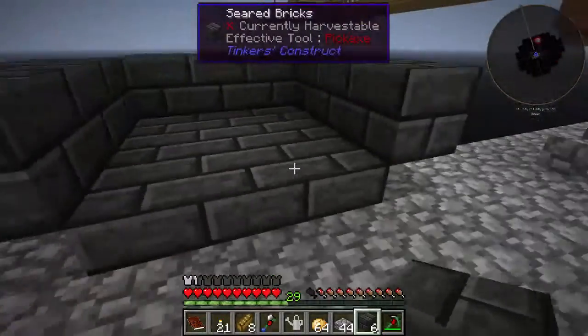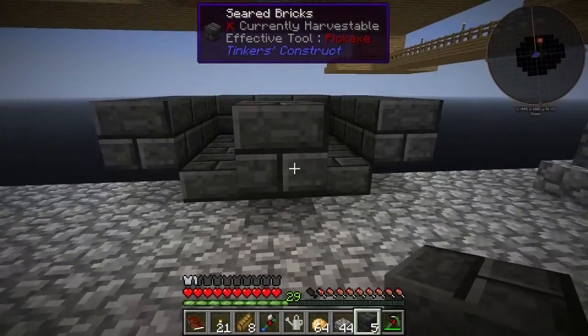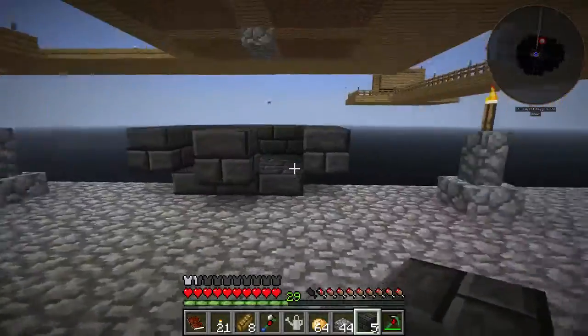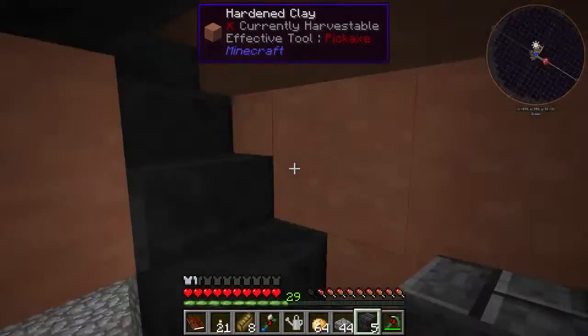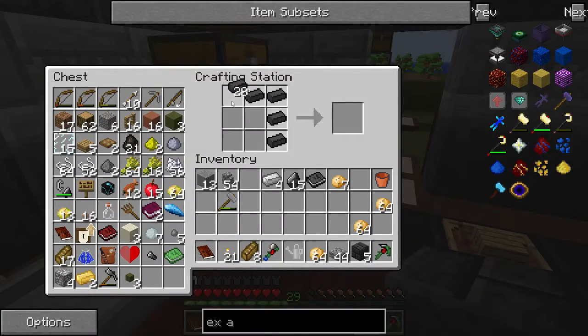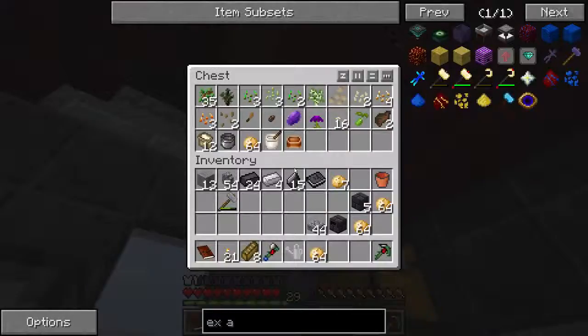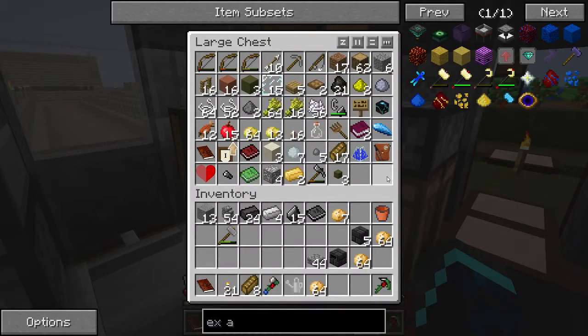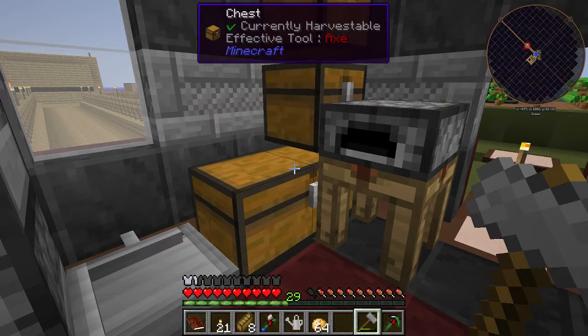I want to do ore doubling but I don't really want to use Tinkers for it, specifically because it will lag out the game if we use Tinkers for melting all of our items — the constant amount of liquid updates in the smelter causes significant lag, so I'm not going to mess with it. I need a seared drain — do I have any glass? I only have glass panes. I'll come back after I'm done with the smeltery and getting some stuff ready.